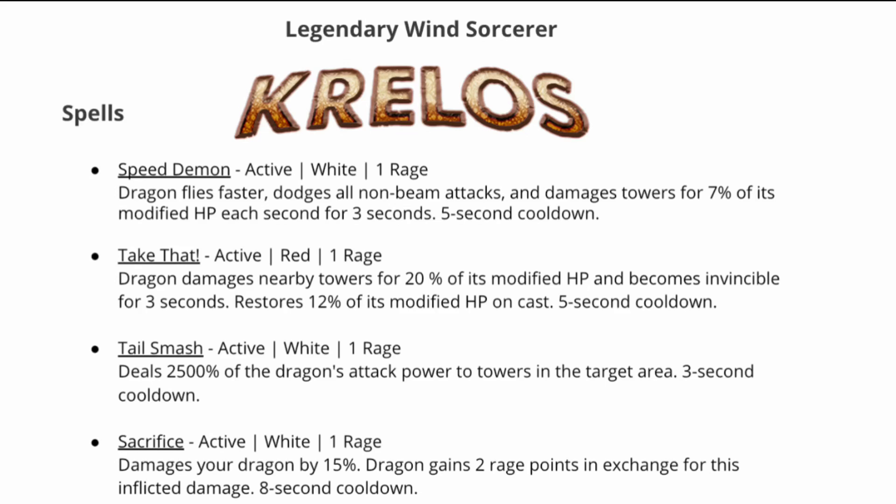The advantage of Take That is the invincibility shield will block beam attacks, so if there is a beam tower still on the base, Speed Demon will not protect you from those towers — that's where Take That has an advantage. This dragon essentially has a six second period of invulnerability, with the exception of beam towers, and in that time you can activate Tail Smash three times: one at the start, a second after the first defensive spell, and the third at the end of the second defensive spell. You can then use Sacrifice to gain rage to continue cycling through these spells.